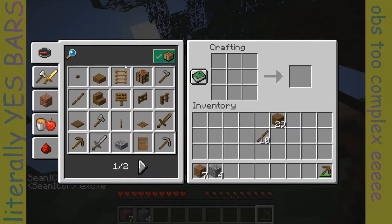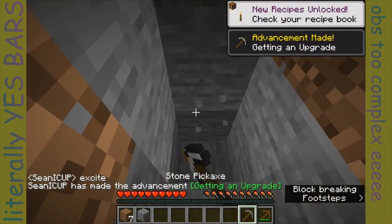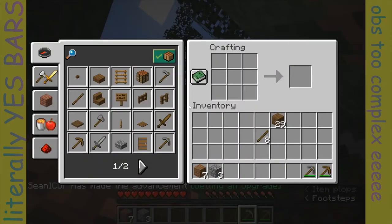So let's craft a stone pickaxe, and then use it with its extra speed to get the final two cobblestone to make a stone axe, not to flex our wealth — we can, you know, end the life of a nerd tree.